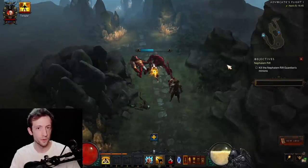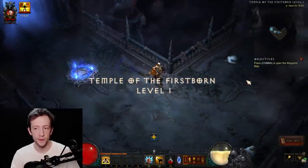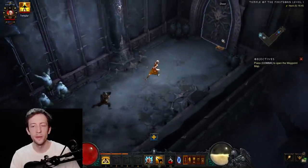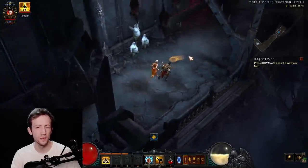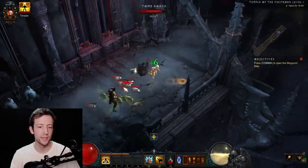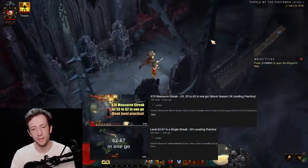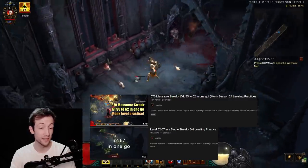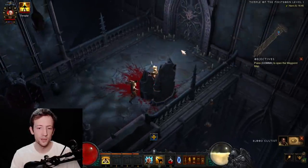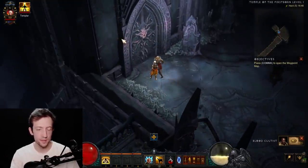A really great zone for massacre bonuses is the Temple of the Firstborn in Act 2. Every class, especially solo, wants to go here and chain massacre bonuses using the many small bugs that give big bonuses each time. The layout is straightforward and predictable, and there's a high chance of a cursed chest event that can boost massacre bonuses even higher. With good runs you can get 600+ massacre chains, creating insane bursts of XP and large level jumps — especially once you know the layout and are more mobile.